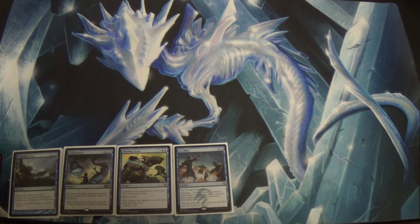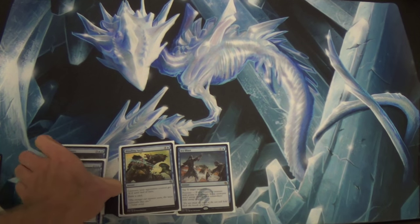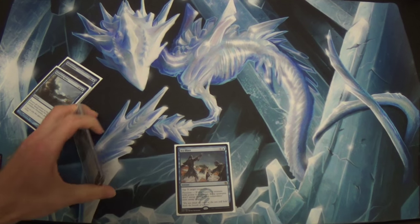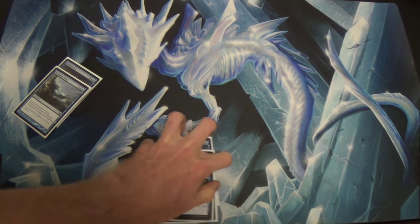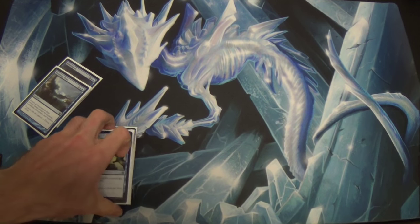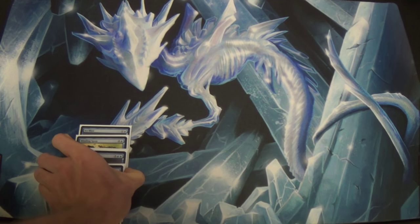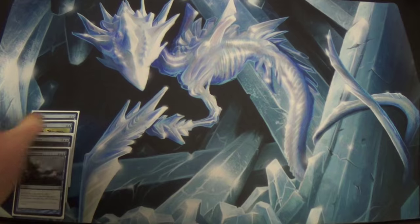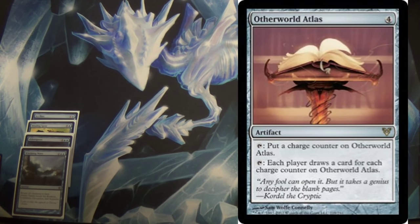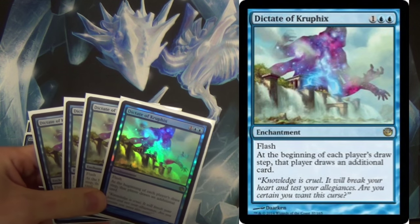Now, if you're going to run a fog deck, you can't just pile in a bunch of fogs — you also have to have some means of drawing cards. Thankfully, this Standard happens to have all of the tools we need to run a fog deck of this sort. Back when that was a thing during Innistrad to Return to Ravnica blocks, you had — I believe it was called Otherworldly Atlas. Well, in this case, we have our Howling Mine. We have Howling Mine for this Standard.